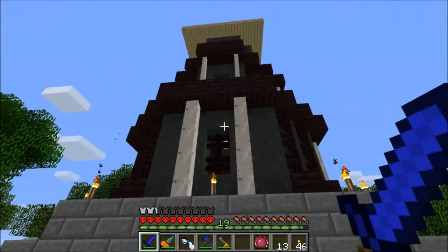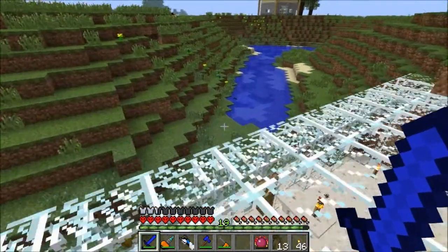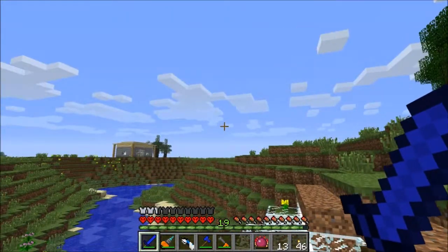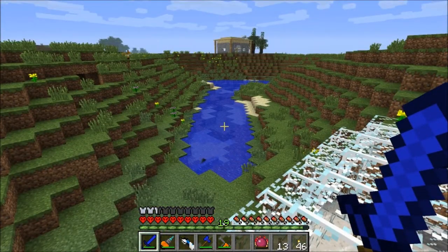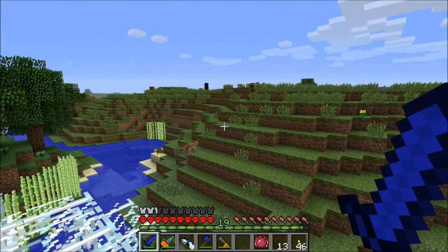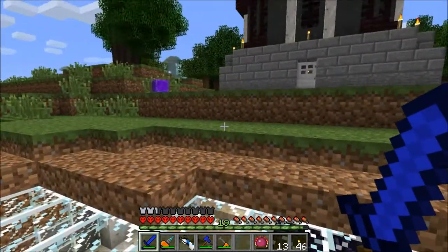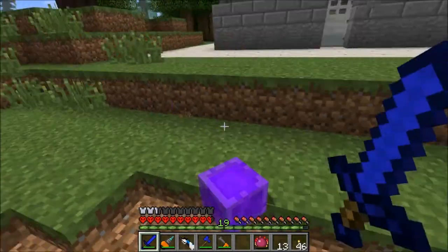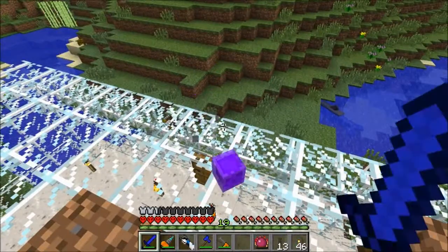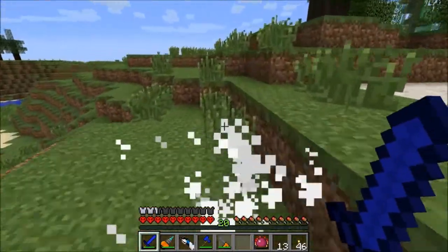Hello everybody, welcome back to Minecraft on the Block. This is the not-TechnicPack 6 tutorial series — I still don't have a name for it. It's going to be a custom modpack let's play with many of the same mods in the TechnicPack. I have the base Direwolf 20 modpack plus MoCreatures and some tweaks. I'm going to start maintaining my own and figured it was as good a place to start as any.